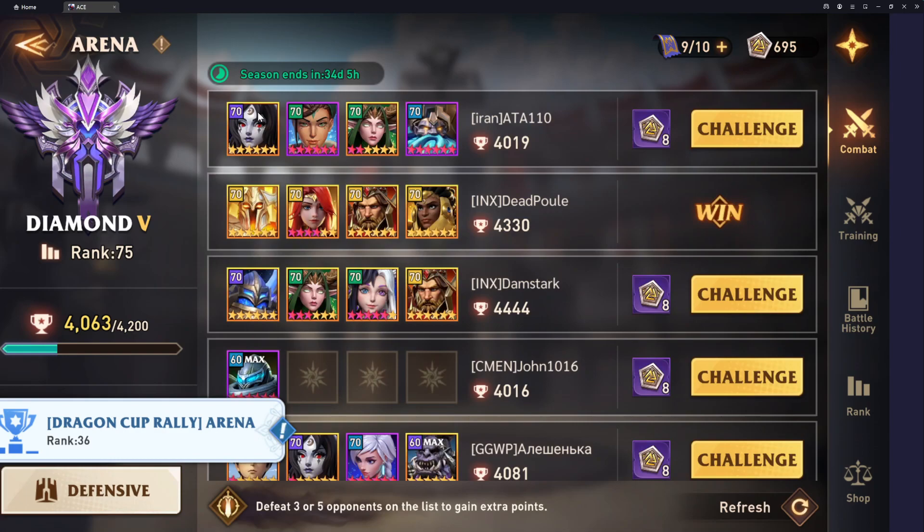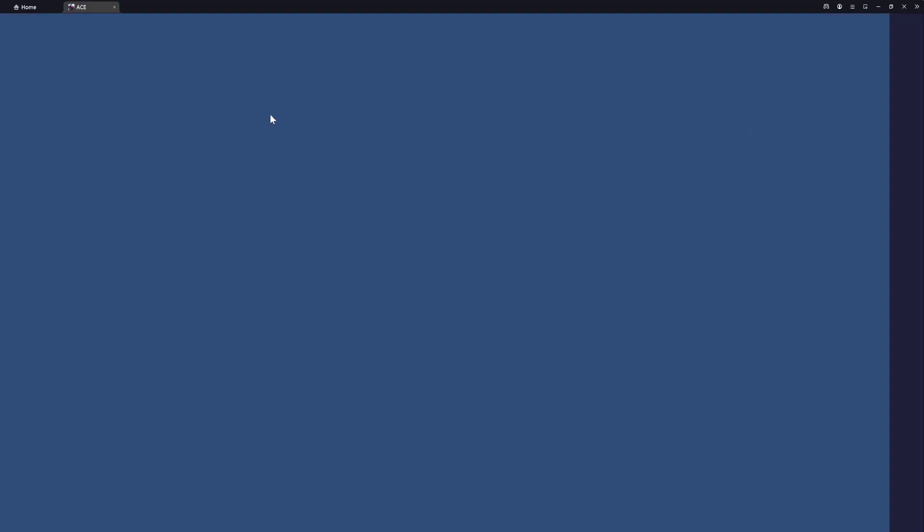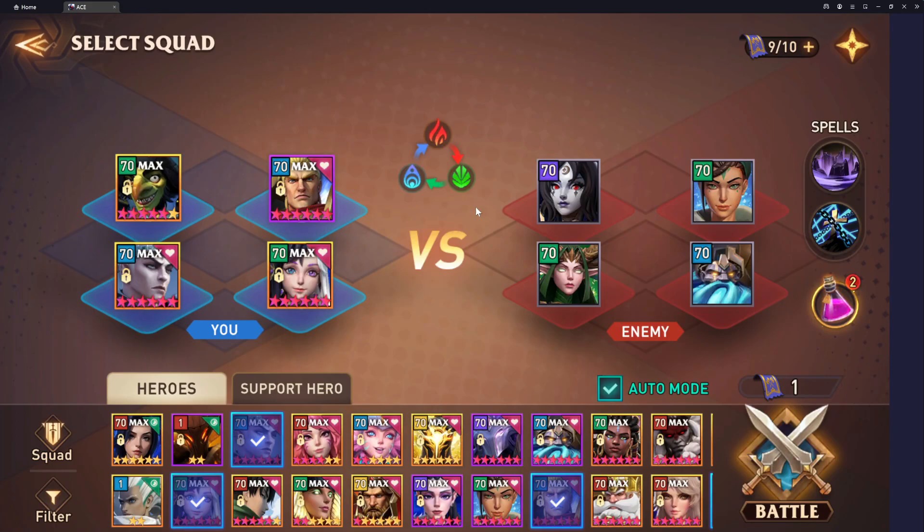Another scenario is the one here with Garnett, this top team. Garnett would go first, try and sleep everybody, and put the no positive effects up. But if Kasim is in the team, he'll actually counterattack and kill the Baron, so then their biggest threat is gone.